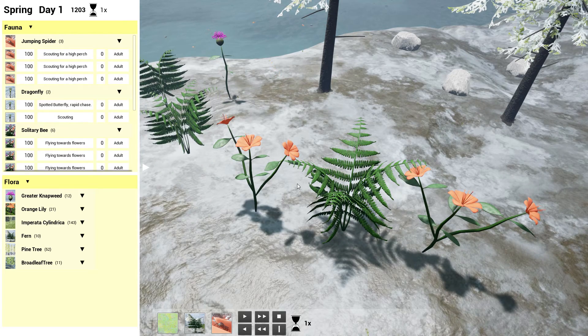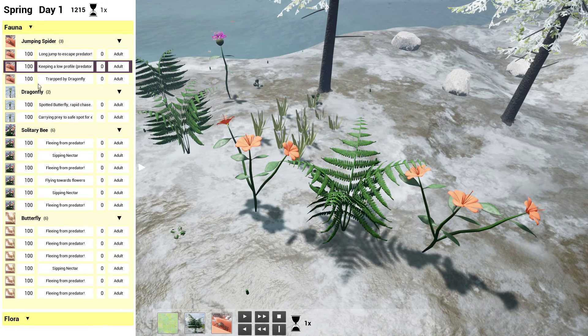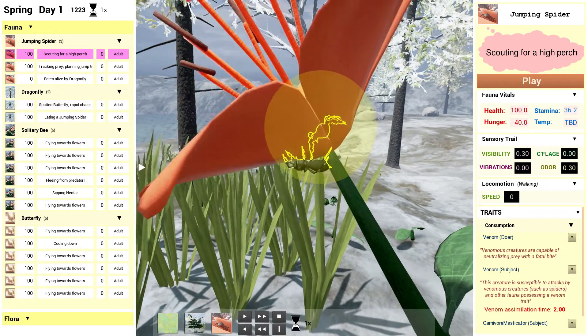Before we go any further, I am first going to walk you through some of the stuff that you are seeing here. To your left, we have an overview of all the creatures on the map, both the fauna and the flora. You can drill down and check out what these creatures are up to. If you click on one of them, you can observe its behavior.